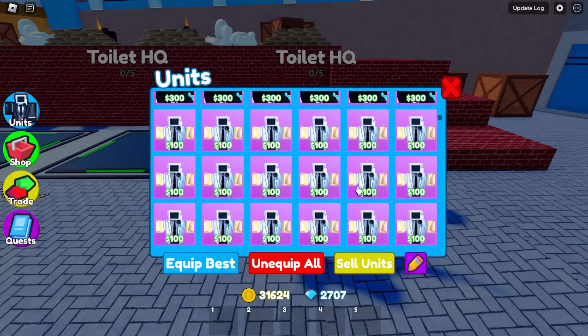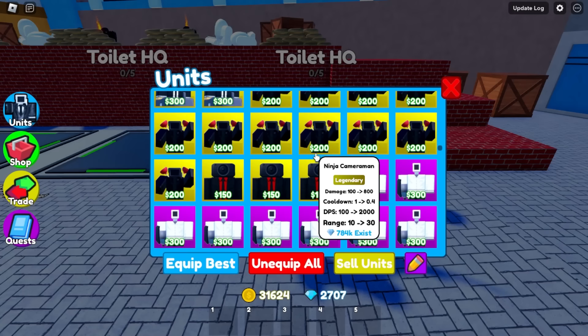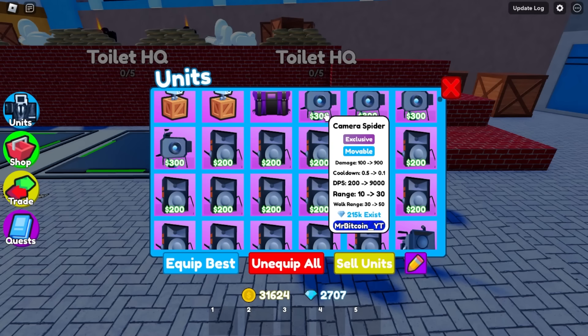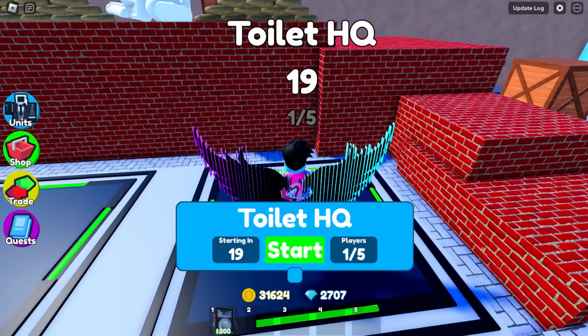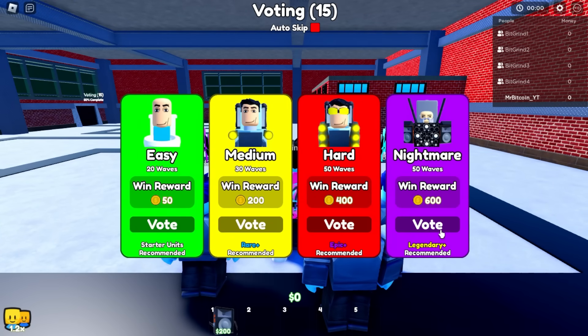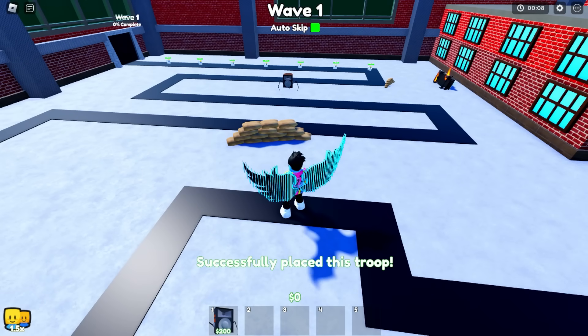We're going to try a different unit this time — the speaker spider. It only costs 200 cash unlike the camera spider which costs 300, but the cooldown at the start isn't great. We're joining again with five accounts on nightmare mode in Toilet HQ with auto skip on all five accounts. It's very important you use Toilet HQ — it's the one that works best and goes fastest.